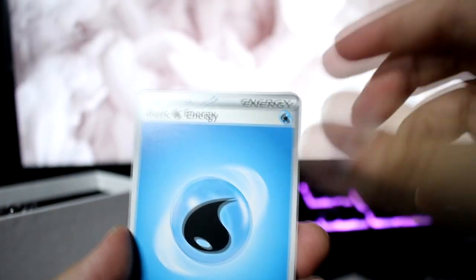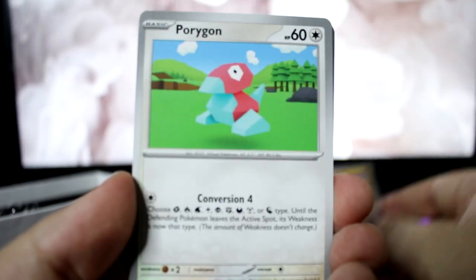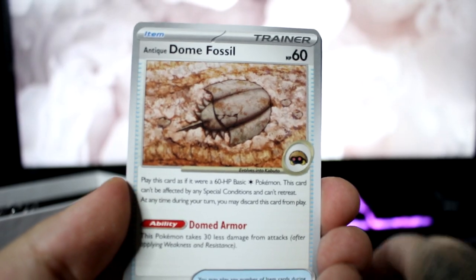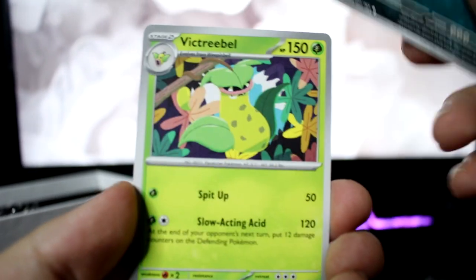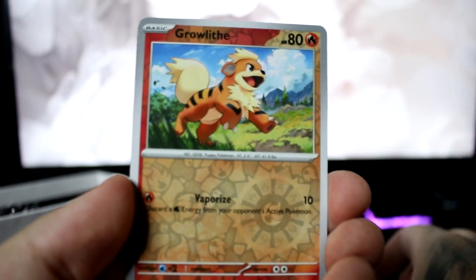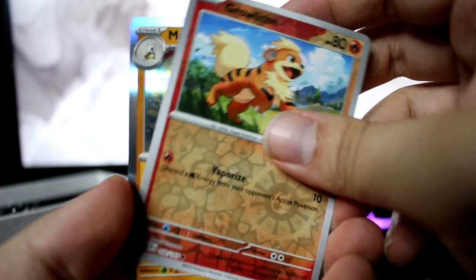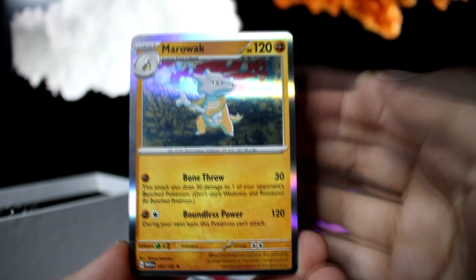All right, here we go — this is the Charizard, I feel it. Clefairy, Chop, Porygon, Dome Fossil, Magmar, Victory Bell, Squirtle, Growlithe, and Marowak. That's that. I don't know if it's good or not — I mean, who knows, maybe it's the best card they have here.